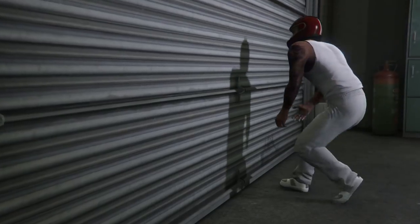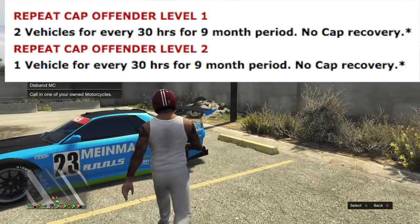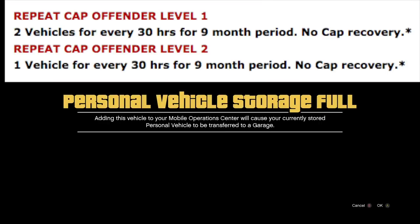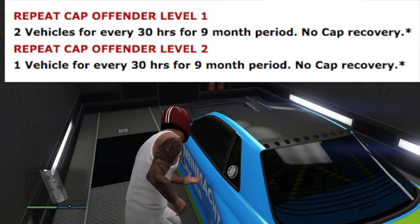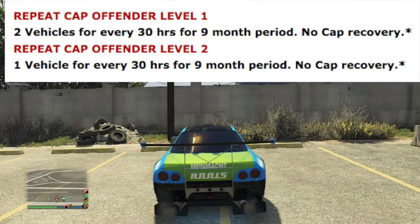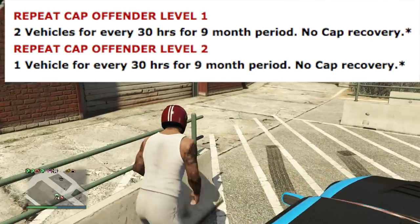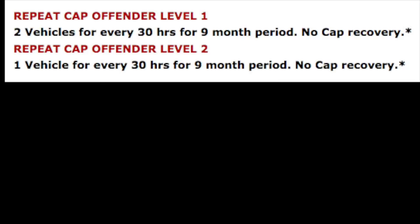We're also going to go into what happens when you sell too many and you're 100% dupe detected — past exploit level seven — you're actually a repeat cap offender. A repeat cap offender means you hit your daily sell limit once, then kept selling and hit your daily sell limit again. You take your car to LSC and it says you've reached your daily sell limit. There are two levels: repeat cap offender level one means you can only sell two cars every 30 hours for the next 12 months. If you're a repeat cap offender level two, you can only sell one car every 30 hours for the next year.